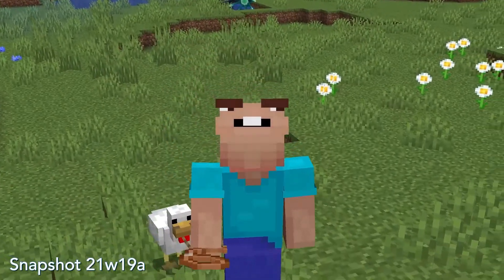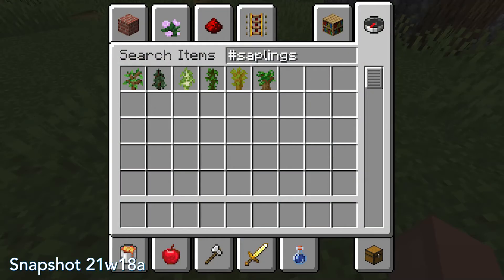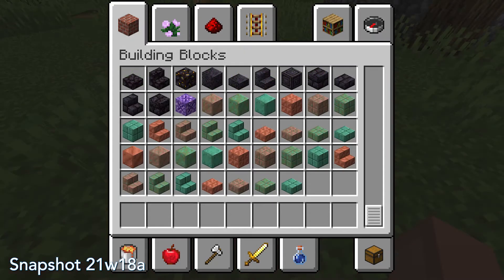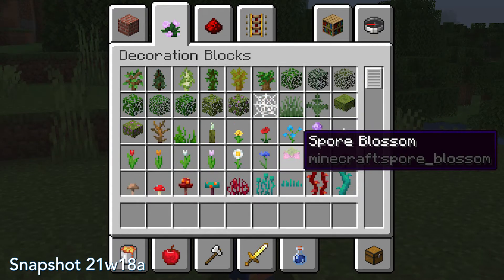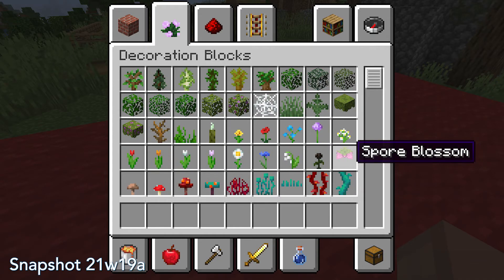There are a few changes related to the user interface in this new snapshot. Azalea and flowering azalea weren't part of the item or block tags for #saplings in previous versions, but this bug has been fixed. Also, budding amethyst and copper variants were far away from their other variants in previous snapshots. Spyglasses were positioned with block types instead of tools, and spore blossoms were positioned weirdly in between real flowers — but all of these bugs have been patched in 21w19a.